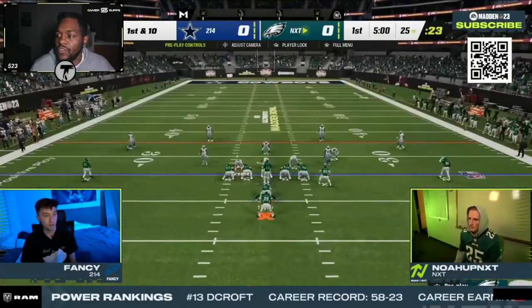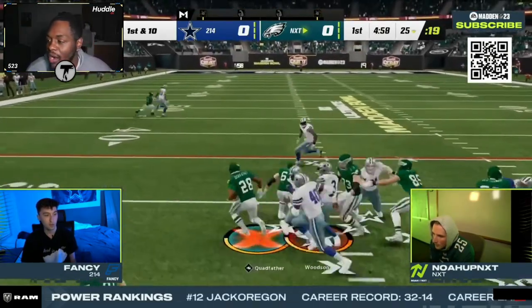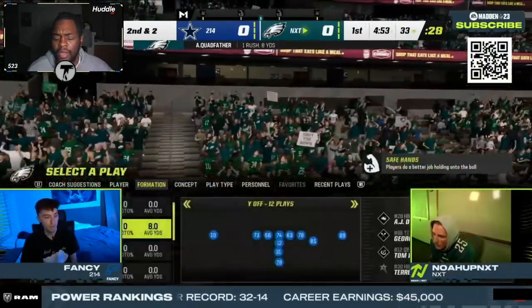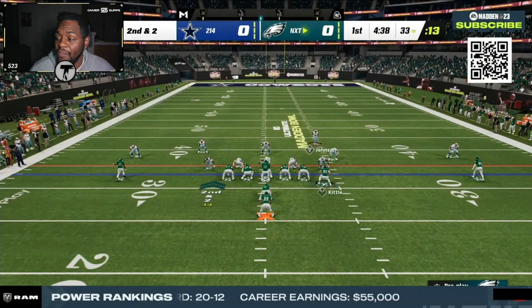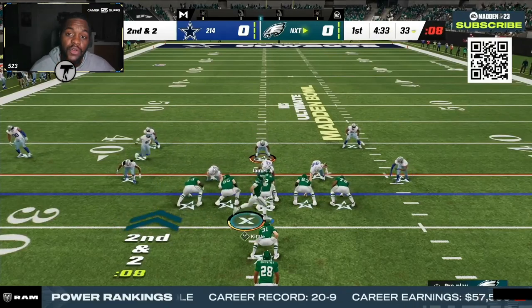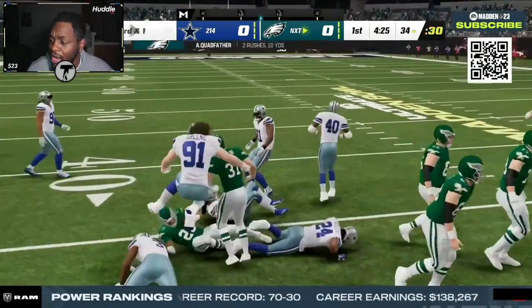Noah comes out first in single back, trying to establish the run with the Quad Father. Everyone knows the Quad Father has been a problem in Madden head-to-head across every single game mode. With these new AKA cards you can pay three total AP to have the Quad Father active for the majority of the game. His Freight Train ability is already active and persistent, making it harder to knock him out of the zone. With X-Factor cards, the X-Factor comes back after every five plays even when you knock them out.